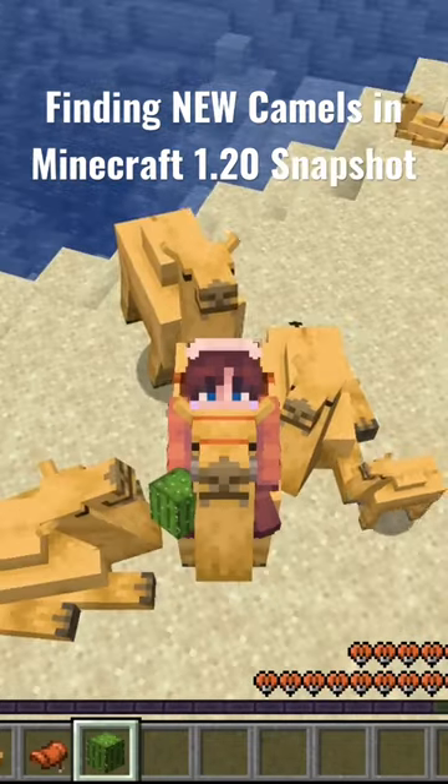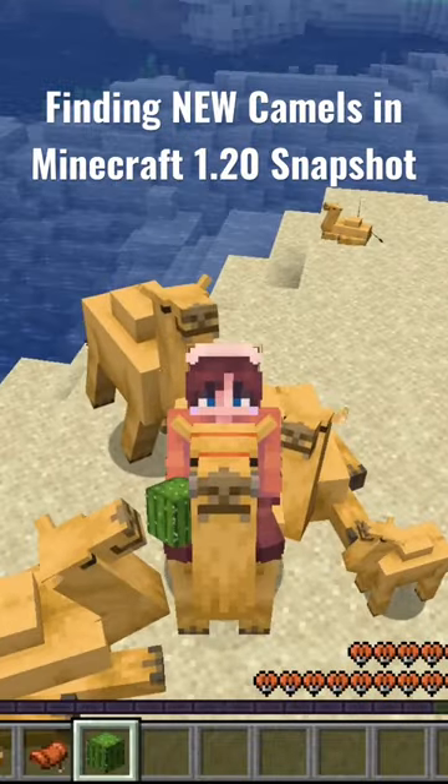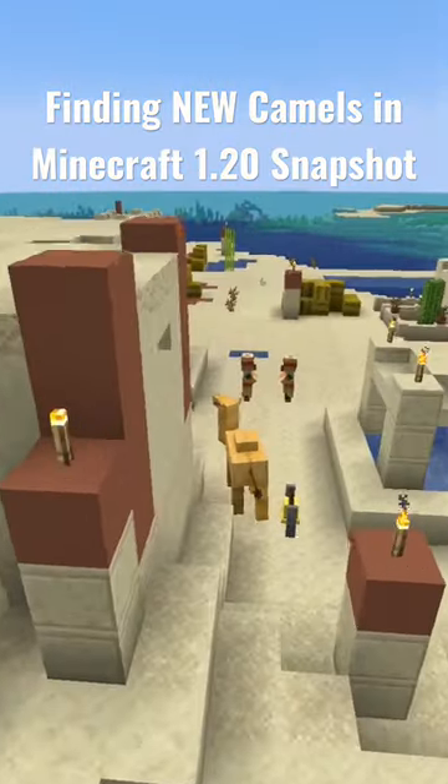In Minecraft 1.20, the camel is being added to Minecraft, and here's how you find it. Camels are pretty easy mobs to find — all you have to do is find a desert village, and in the center of it, a camel will spawn.